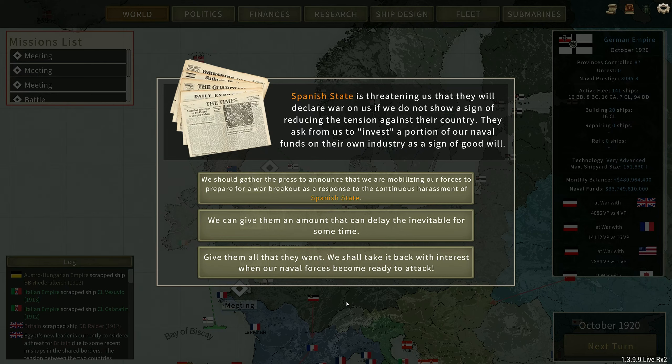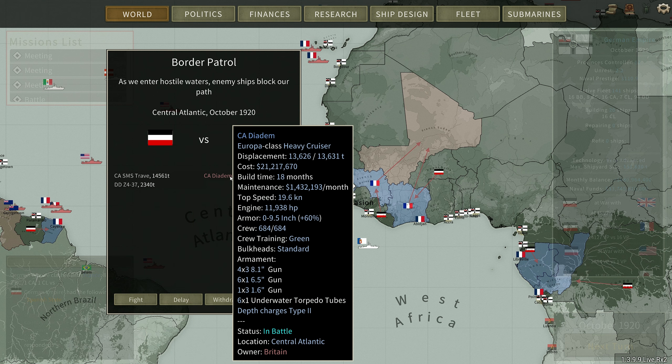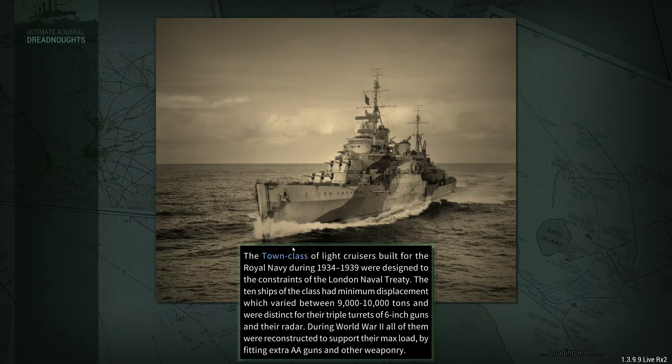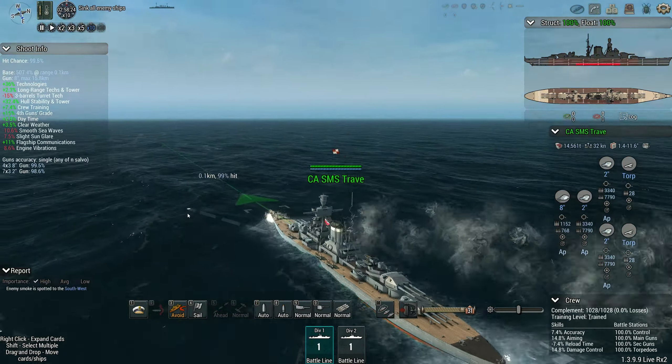Hello, Brother Munro here. Welcome back to Ultimate Admiral Dreadnoughts. The Spanish have made a very poor choice in that they think they should be going to war with Germany — that is not going to end well for them. We should be able to get them blockaded pretty quick. Anyway, the Traver has found the Diadem, the Europa-class, from the British down near our invasion fleet, which we can open the episode with a little bit of a cruiser battle, although we're rocking a modern heavy cruiser in 1920 somehow.